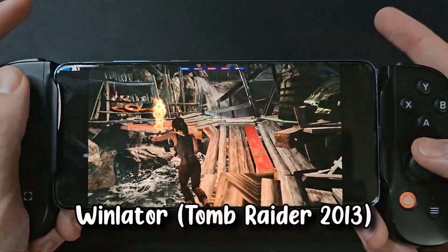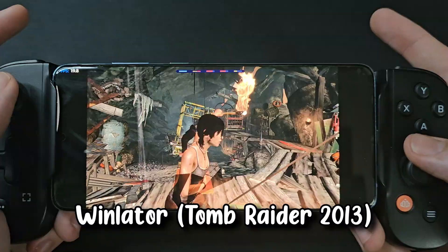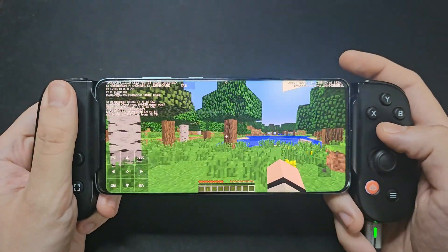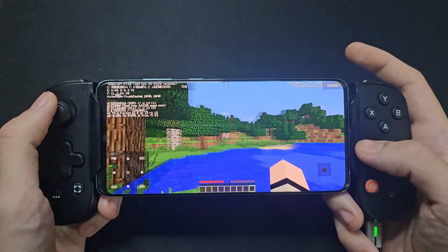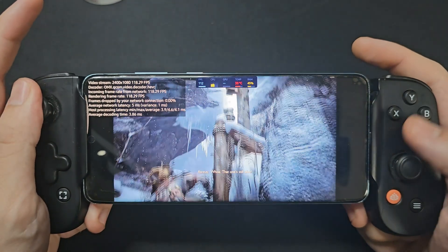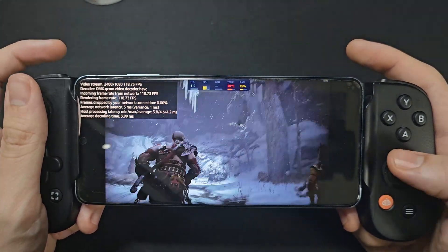Here's my old phone from 5 years ago, the Galaxy S20 Plus, running Tomb Raider from 2013 on a Windows emulator. And here we're playing God of War Ragnarok with the help of my gaming PC. And this is the Java or PC edition of Minecraft running natively on the device. Today we're going to look at the best and most unexpected ways you can game on your phone, and I hope this video opens you up to new ways to play some of your favorite games. At the end of the video, I'll give you some suggestions and tips on how to game with your phone.